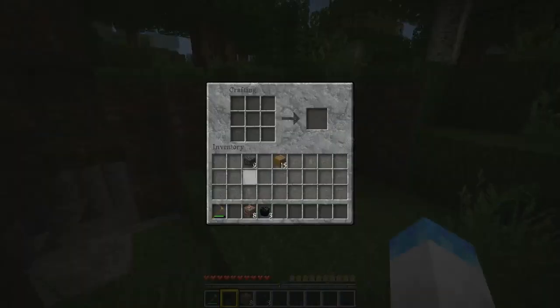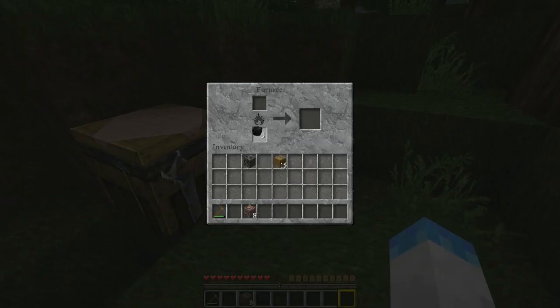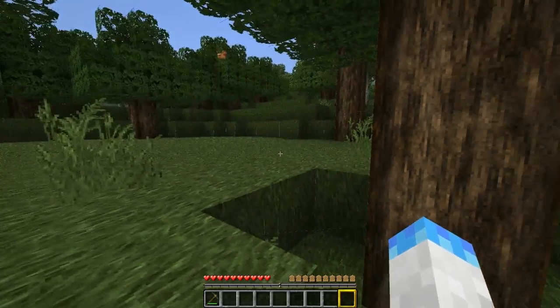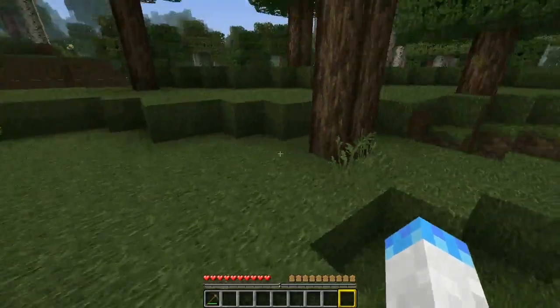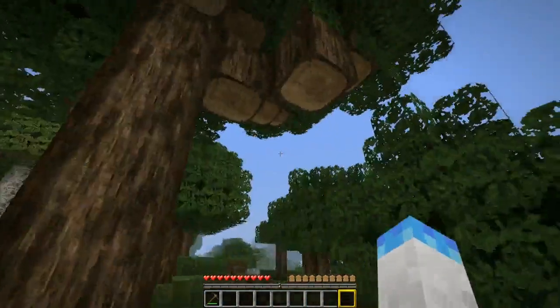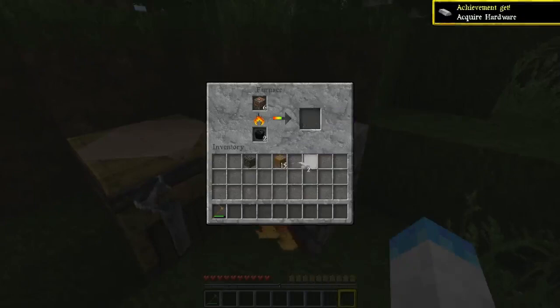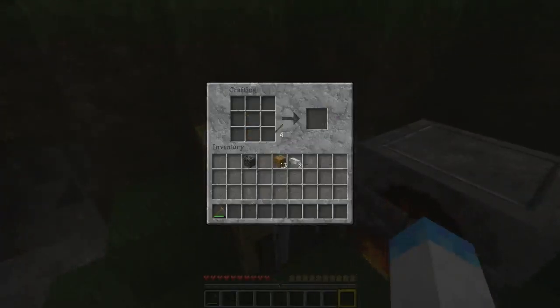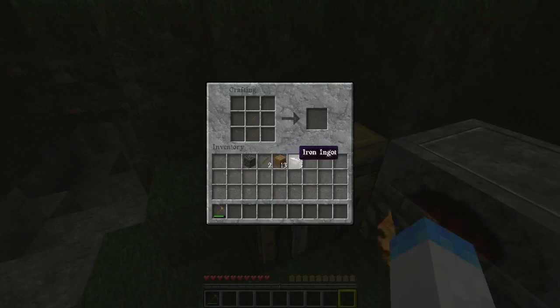I've got a few mods installed. I've got the timber mod. If you don't know what that is — hopefully my iron will be done soon — but what it does is all you have to do is hit one piece of wood on a tree and the whole thing, all the wood on it, will fall down. So that's really helpful especially when cutting down big trees. It helps a lot on the first night because usually people make their house out of wood.